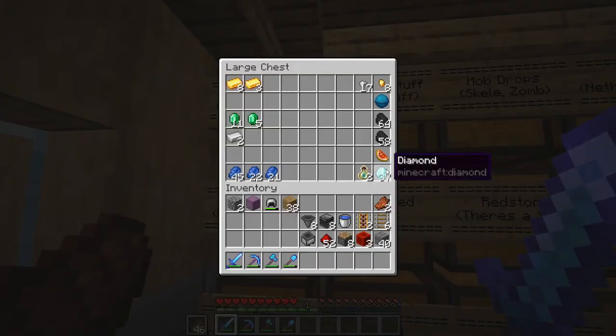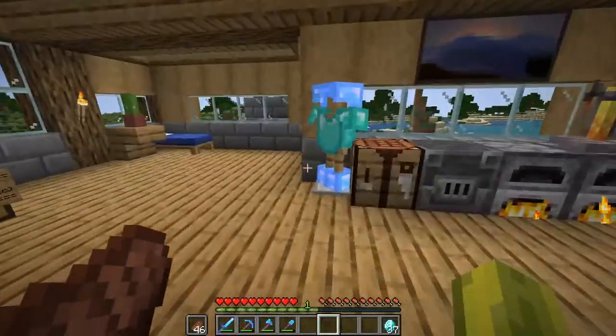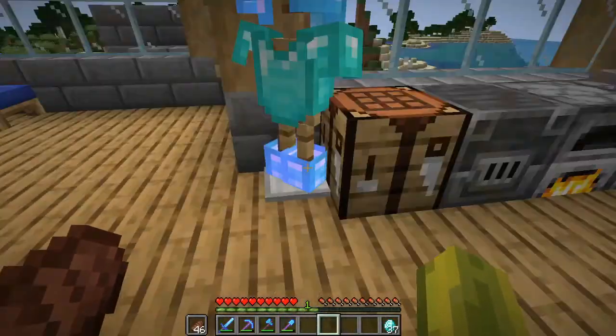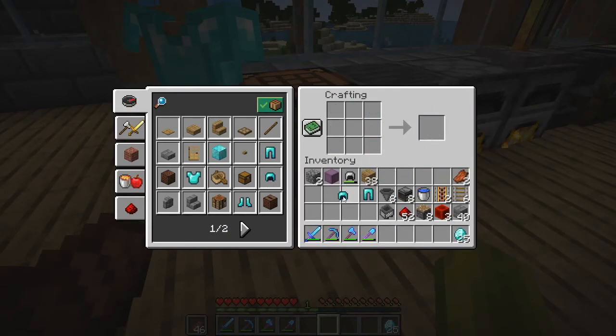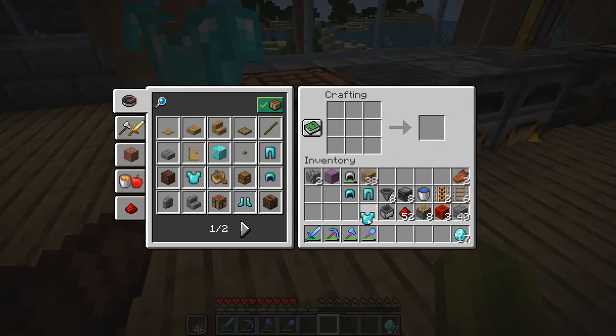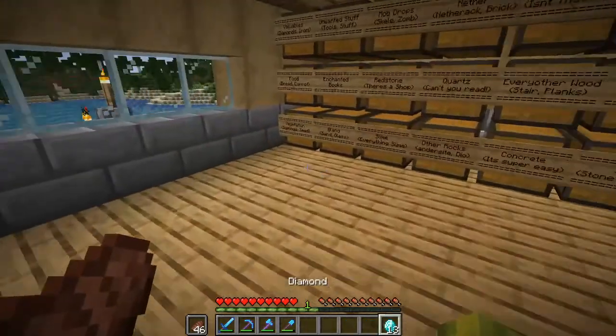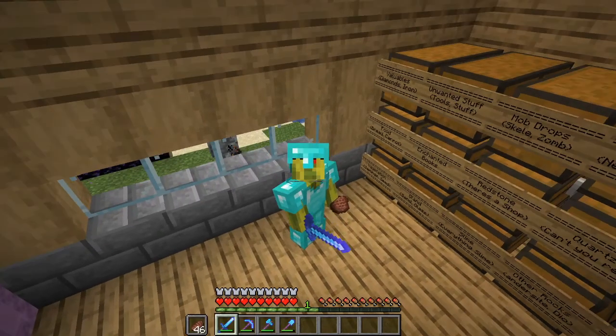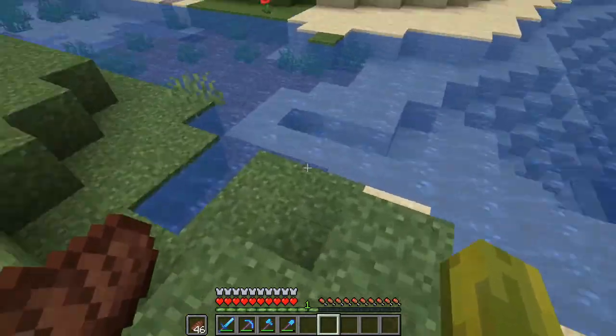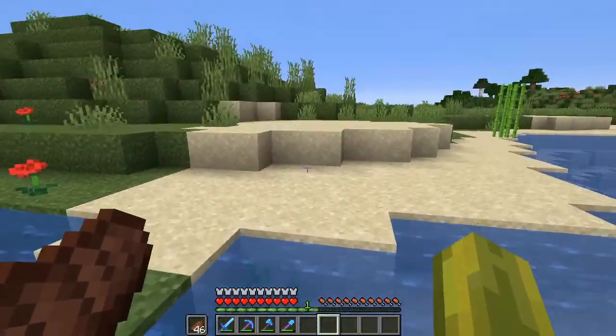First thing I would like to do is create some diamond armor, which would be amazing to do. That's for later. So we'll grab some legs, some head, some chest, and some feet. Now, I was going to enchant this, but the funny thing is, I only just noticed how many levels I had, which was quite cringy. Now, since we've fully suited up...